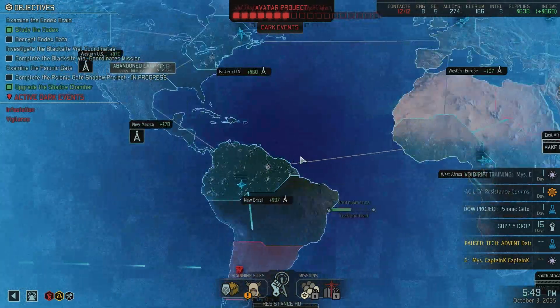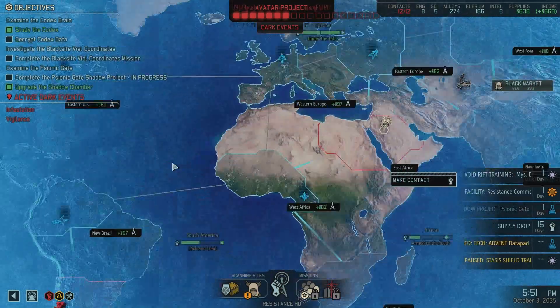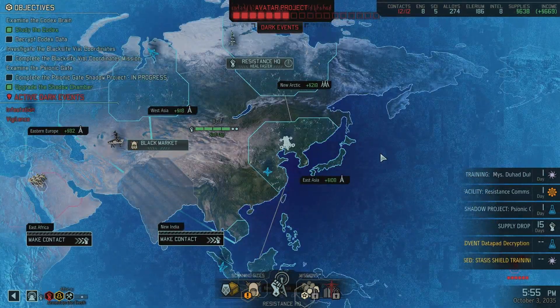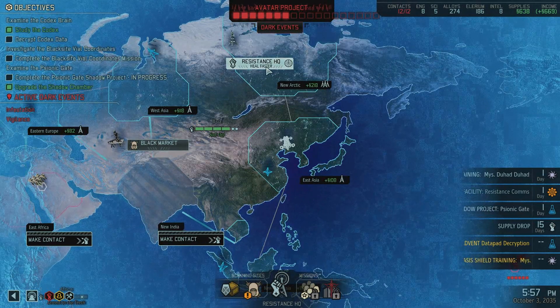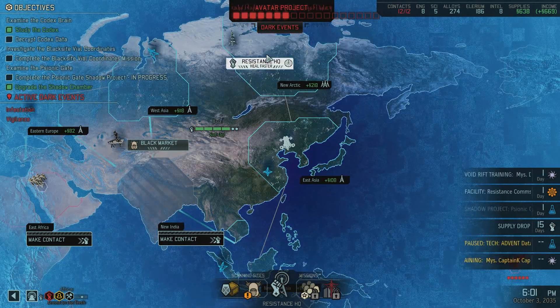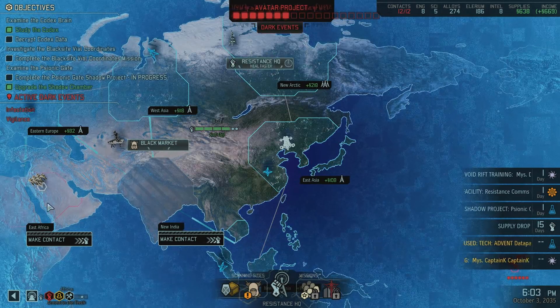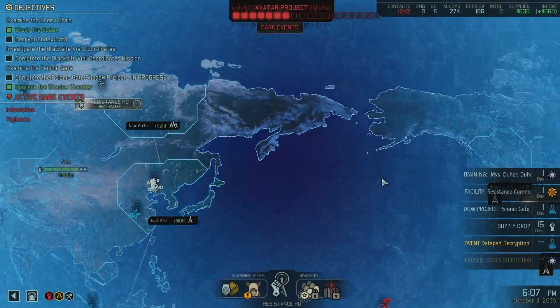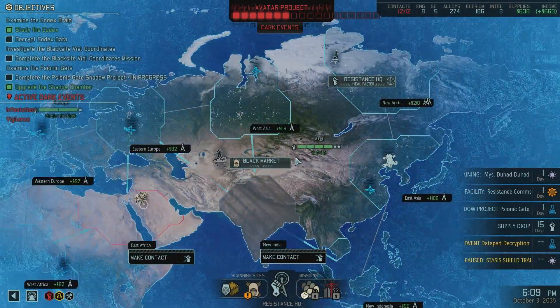Wait a second, what's this? That's another... I forgot. Abandoned camp - that's the Intel. Do we have anything else? I haven't played in a couple of days. Heal faster - there we go. I should have done this from the beginning, maybe, but not really, because I never really had no missions available like I did a couple of parts ago.